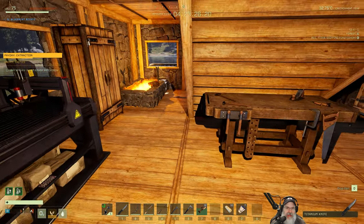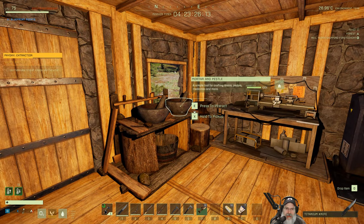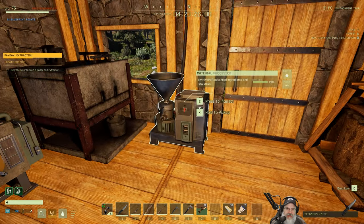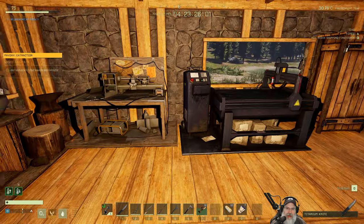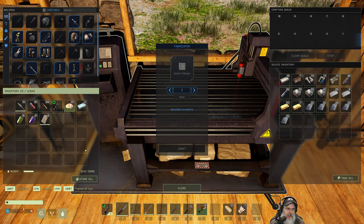Welcome back everybody to Icarus. I am an old guy gaming and we are ready to start — just about ready — to start the actual mission to locate exotics. I've been grinding away and as you can see we've got a material processor, an electric furnace, and I've already made a whole mess of composites so we can get the gear we need for this mission and hopefully have some stuff left over to make some composite arrows too.